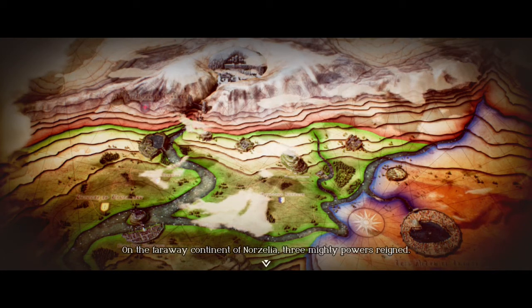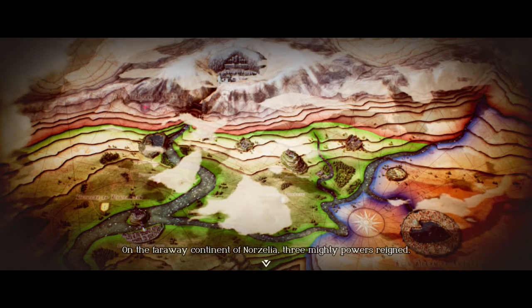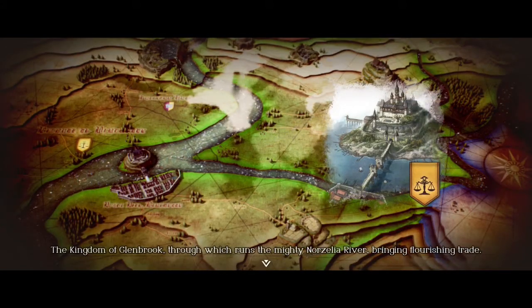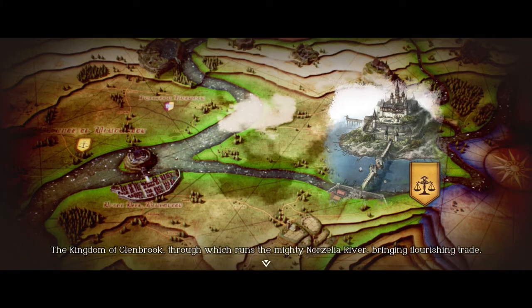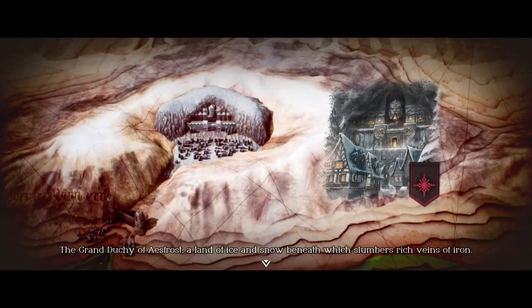Hey everyone, I hope you're all doing well today. This time we're going to be looking at Triangle Strategy. This is one of Squaresoft's newer pixel art games, sort of made in the same style as Octopath Traveler, and with, at least in my opinion, a somewhat equally lazy name.